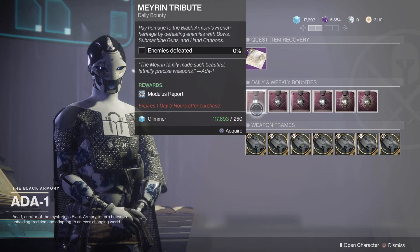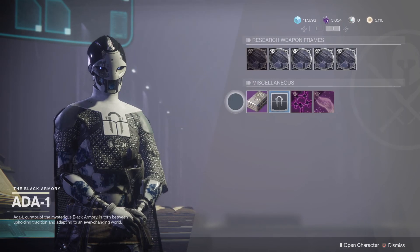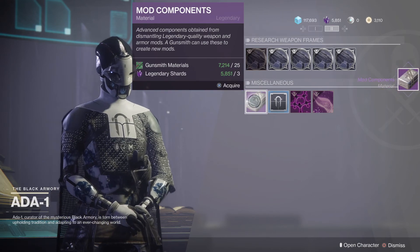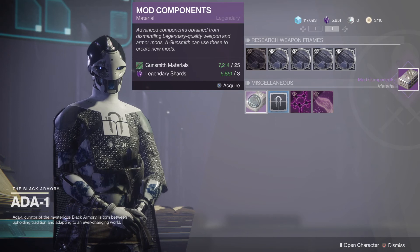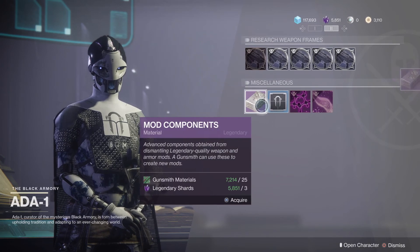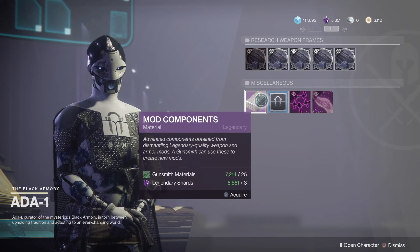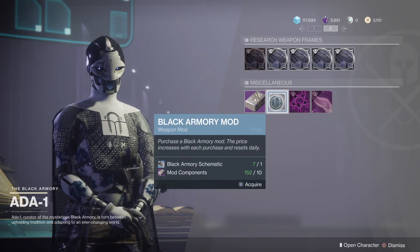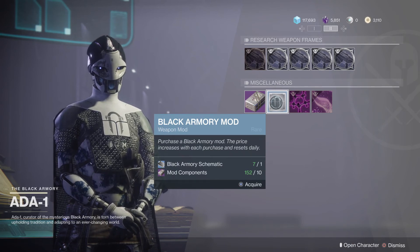If we speak to Ada and flick over to this screen - she sells mod components. You can buy one mod component and it costs 25 gun materials and three legendary shards. So in the early game you're going to struggle to buy too many of these - don't worry too much about it. You will get the materials and mod components dropping as well. If you do Banshee bounties they also drop mod components, so that's another way to build them up.